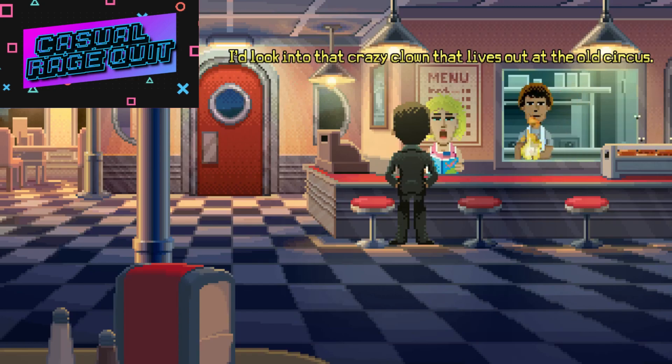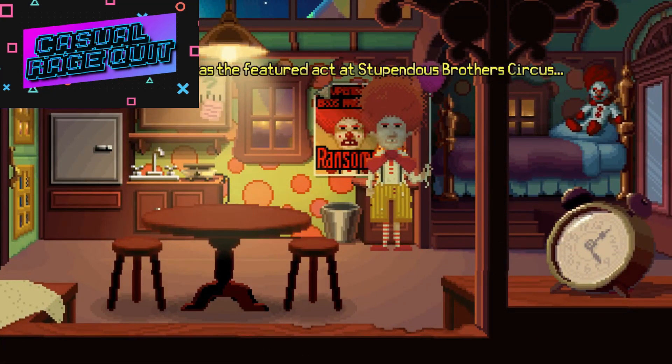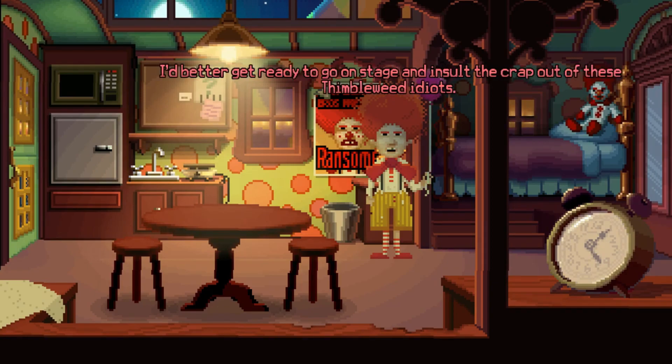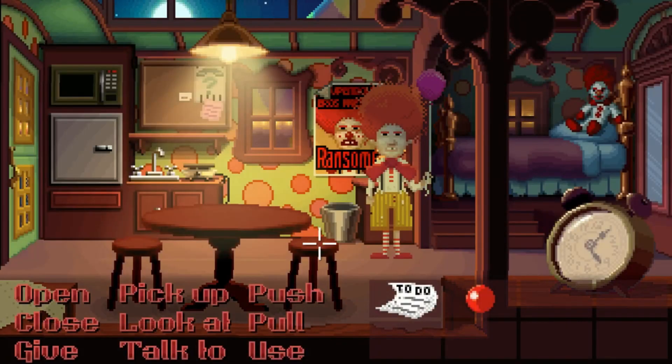"Know anything about the dead body?" "Not too much, just scuttlebutt from the morning breakfast crowd. Okay honey, but you didn't hear this from me — I'd look into that crazy clown that lives out at the old circus. He's been out there since the circus closed down years ago, never takes his makeup off. He's got serial killer written all over him." It all happened about 9 or 10 years ago — Ransom the Jerk was the featured act at Stupendous Brothers Circus.